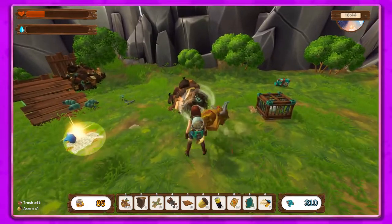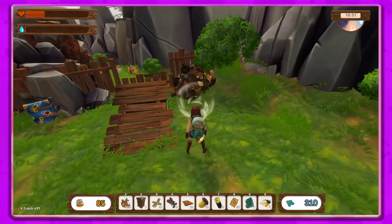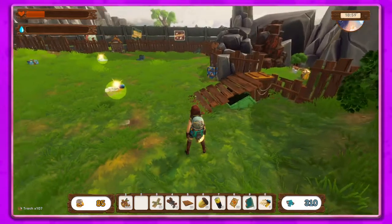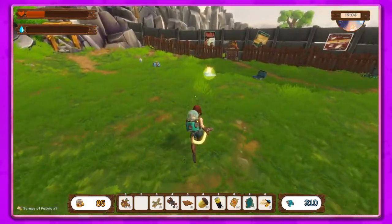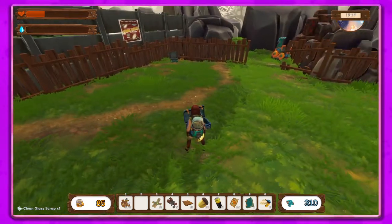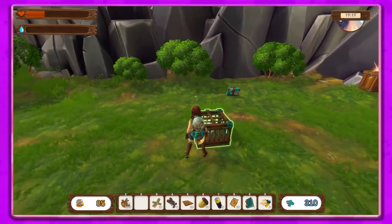We definitely need to make stuff to restore health because my health is a little bit low because of robots. Here's one of those places where we need a box so we can get over there. So these are the scraps of fabric and then this is the glass for the disco ball, because apparently the chickens like to have a party every once in a while.